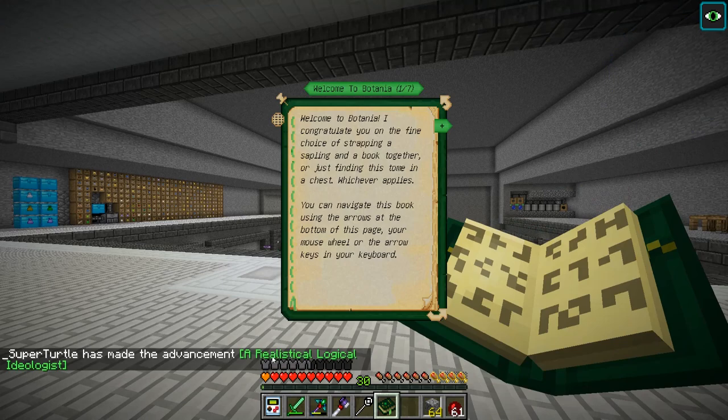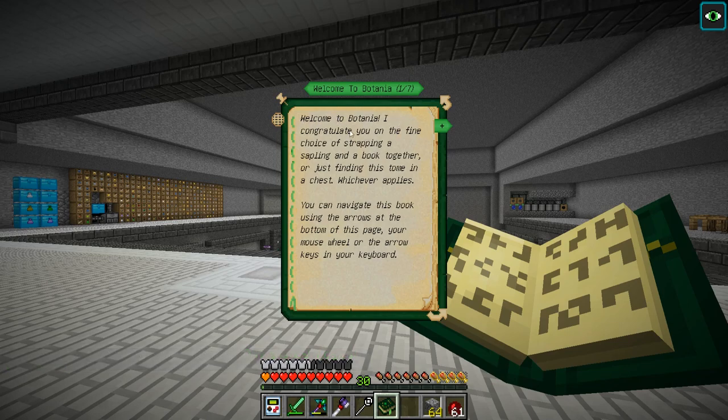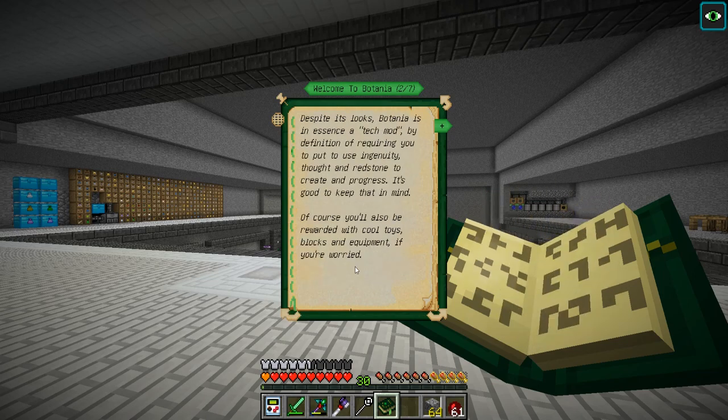Oh look at this - a realistic, legit, logical... anyway, don't worry about how I just said that. Welcome to Botania! 'I congratulate you on the fine choice of strapping a sapling and a book together, or just finding this tome in a chest' - well, that's what we didn't do. You can navigate this book using the arrows at the bottom of the page, your mouse wheel, or the arrow keys on your keyboard.